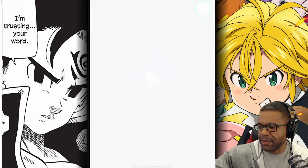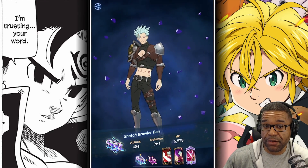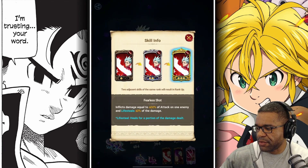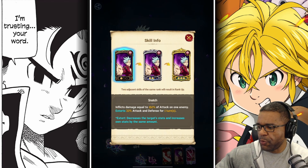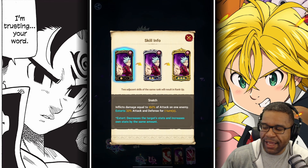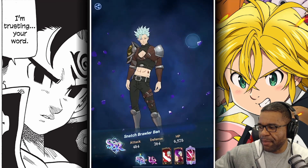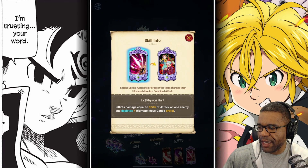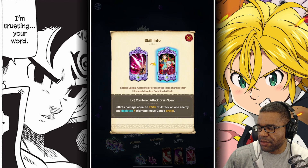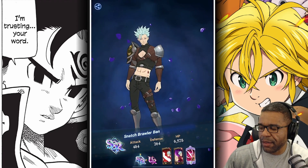We got a new unit — SSR Ban! Green Ban. Funny enough I don't have this one. I have blue Ban, I have red Ban, and now I have green Ban. This one life steals — the rank three just does a little bit better life steal. We can reduce or extort the attack and defense — extorting decreases the target's stats and increases your own stats. That's pretty interesting. This sounds like a very, very fun unit for PvP. I do recall this one — it combines with blue King to do some fun stuff. We can deplete the ultimate gauge, and this one here depletes the full gauge. Wow, this is going to be a clutch PvP unit, and we'll have to pair it up with King.